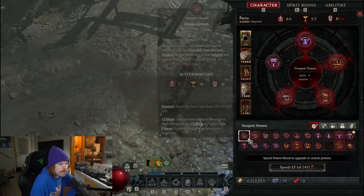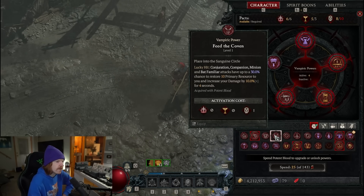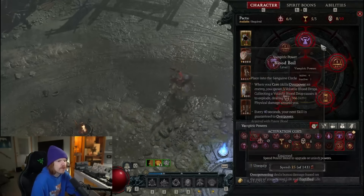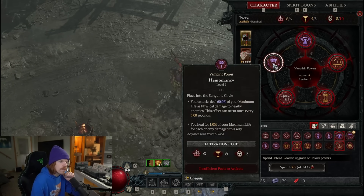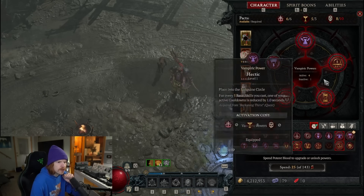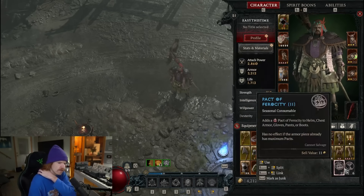Each vampiric power requires a different activation cost — this is effectively just the requirement to make it work, and it's not something you constantly have to reactivate. None of these abilities go on your bar; they are all passive. For example, I need two more skulls because I have ten required but only eight available, so I'm short two skulls. This is where those packs come in handy.